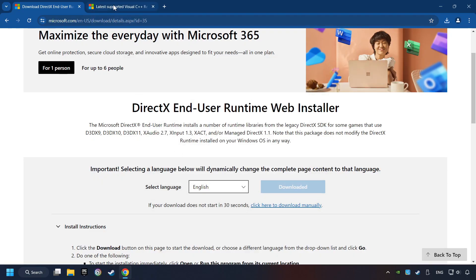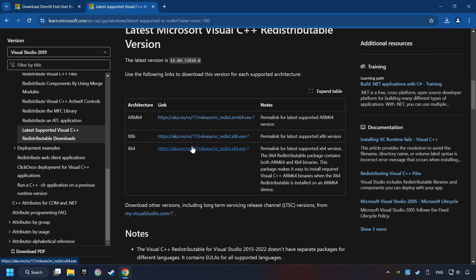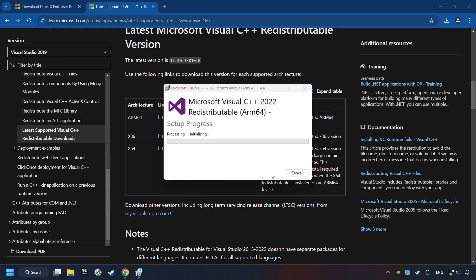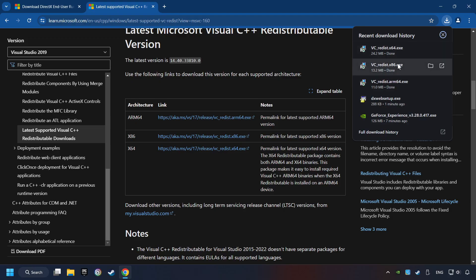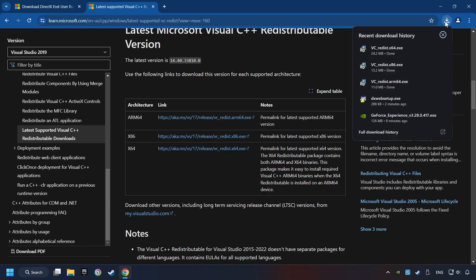After that, click on the other site, where you can download the Visual C++ files. Scroll down — here you can see three files, please download all of them. When the download has been finished, install these files. Accept the license and click on the Install button. If you fail to install one of these files, please don't be worried — it may not support your processor, but the other files will definitely work. Click on Close and install the further files, repeating this process with the last installer.